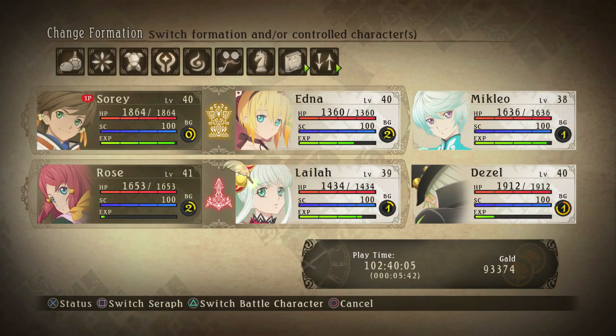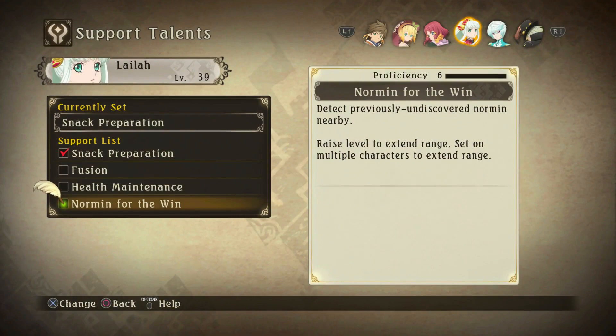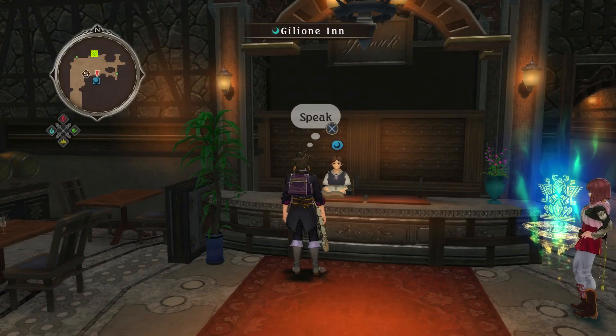Watching these skits actually helps us get a trophy — we need to watch as many skits. 'Norman for the Win' — she actually learned the talent! I guess she sat down and Edna taught her that talent. Norman for the Win: detect nearby previously undiscovered Normans. I don't think I ever found a Norman on Byroclef Ridge — there was one we were supposed to find but never did. We have to go towards Byroclef Ridge anyway to get to Godadden for the next Lord of the Land, so we need to look for that Norman.